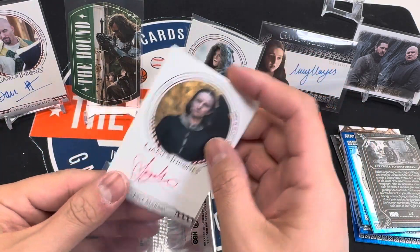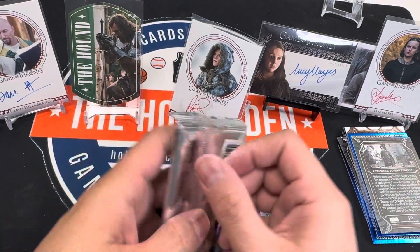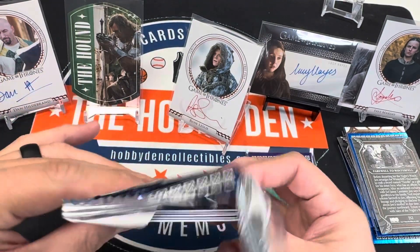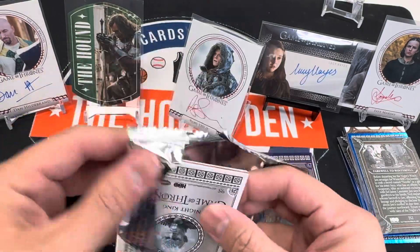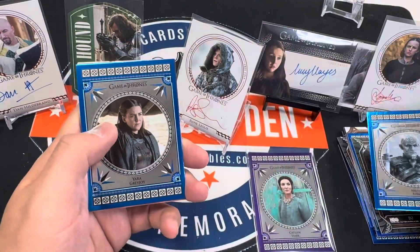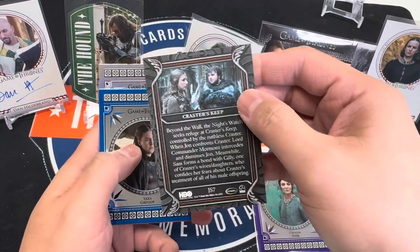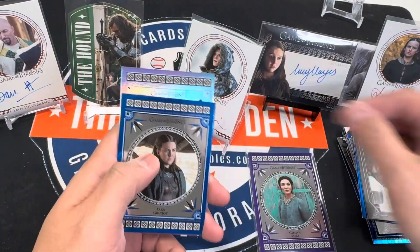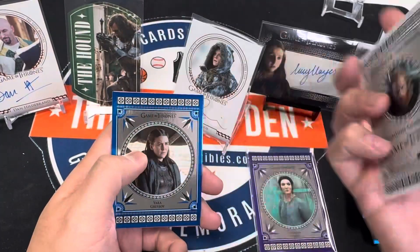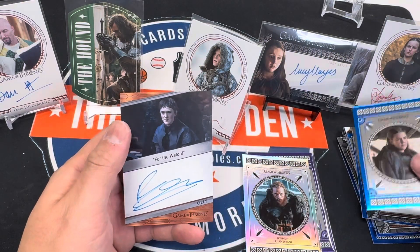The Waif — I know her. All right, last pack. The Night King. Jon Snow, Chrysler's Keep. Dorman Giant Spinny, numbered to 25 — sweet. And Ollie. Don't we all hate Ollie?